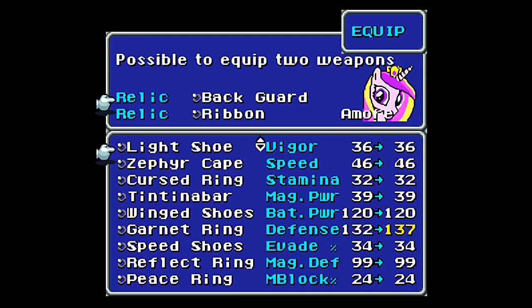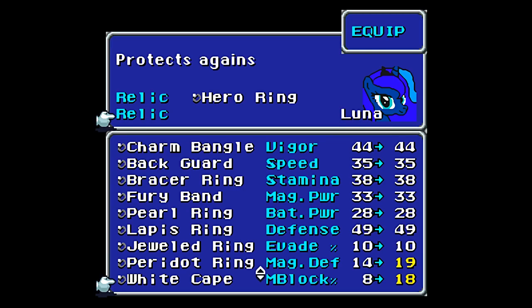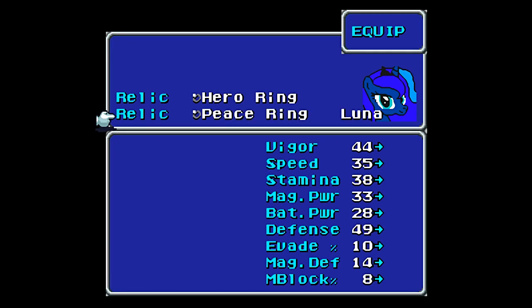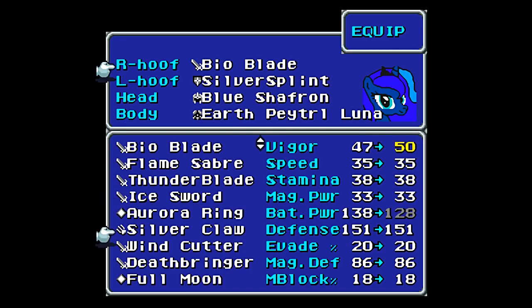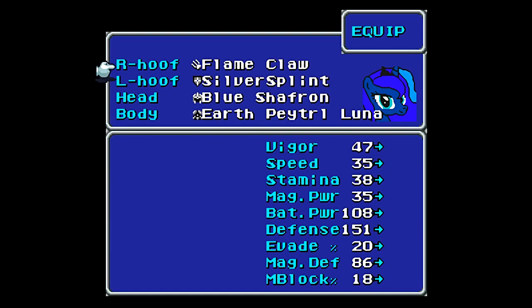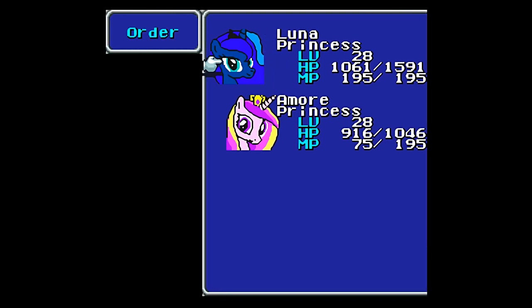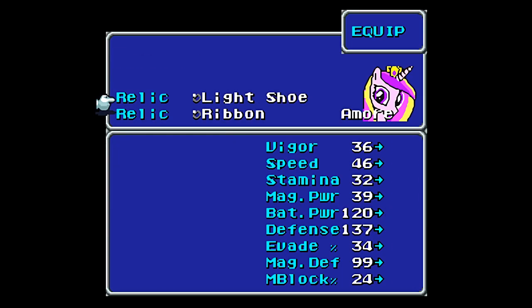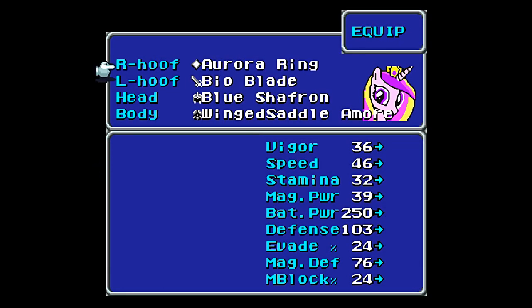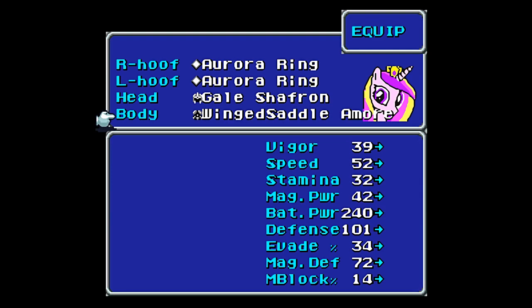Let's go ahead and equip Luna first. Let's give her the Hero Ring. This is where you're going to want the Peace Ring — if you haven't bought three of them yet, do so. I'm going to give her the Flame Claw — you could give her the Silver Claw as well, it doesn't really matter — and then the Reinforce Bit and Earth Patrol to get more HP. For Cadence, I want to give the Light Shoe and the Ribbon, and twin Aurora Rings. Then Gale Chaperons to boost evasion as much as possible.